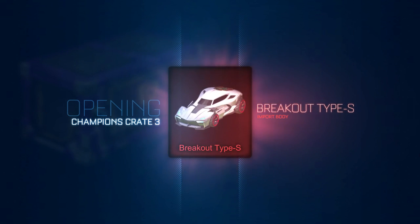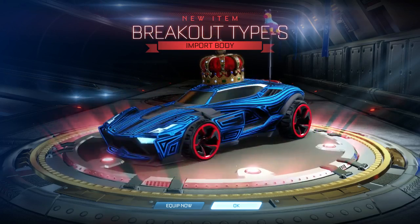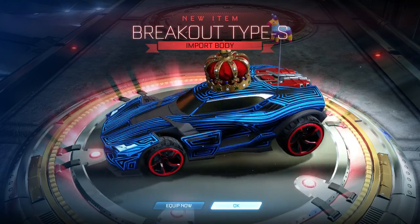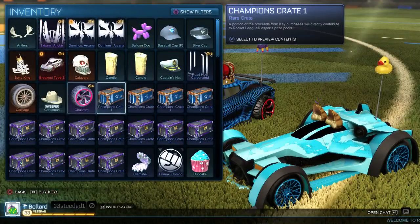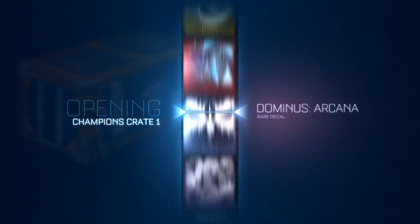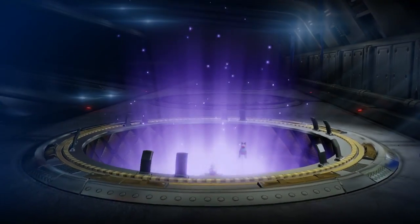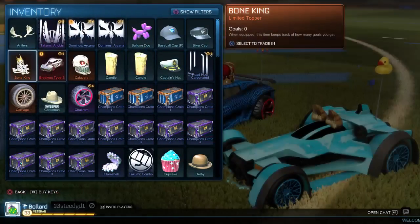Oh hang on - that's actually the last crate car I needed. I now have all the cars from the crates! This is the car Scott uses - it looks absolutely horrible with this paint job and the wheels. Look at this - how bad of a clash is this? I think the back wheel needs to not stick out of the car. All of the crap I've got from Champions Crate 3s has been garbage. I've got my like 14th Dominus Snakeskin.